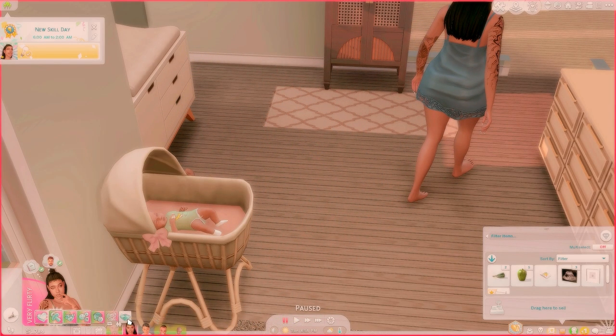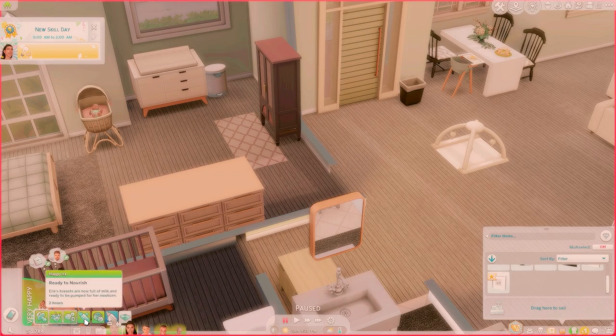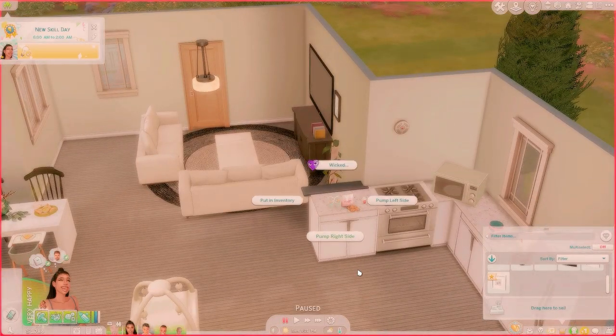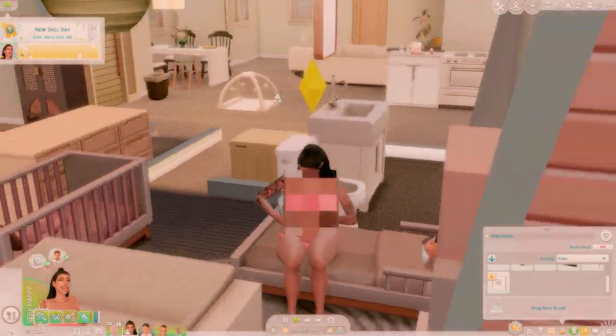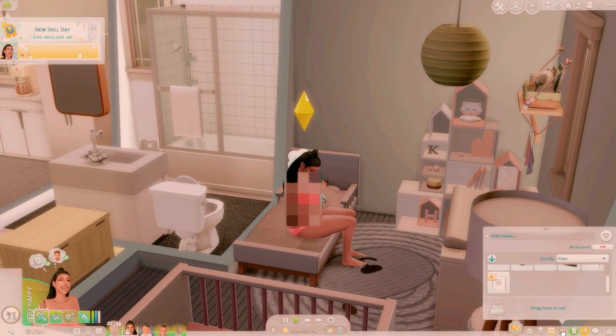We're going to randomize the baby's name — her name is going to be Asher. Asher doesn't look anything like the parents, but there is little Mr. Asher! I think we are supposed to start getting a moodlet now. L actually did just pump and it says 'Ready to Nourish' — this is the moodlet you get after giving birth. It says L's breasts are now full of milk and ready to be pumped for her newborn. We'll go ahead and have L pump.